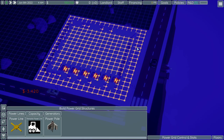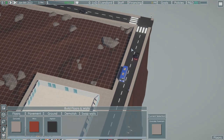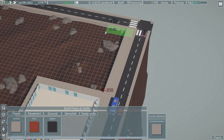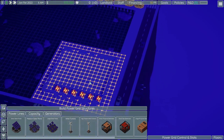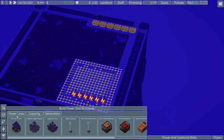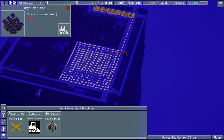We go into the electricity tab, build power grid structures, power line, and I'm going to electrify this whole area so I don't have to bother with it later. I want to put my generators far from where I'm operating, so I'll put them back here. We're using solar panels — they're more efficient than the wind turbines. To connect everything, you just need a line going from the generators to your power grid, and just like that you have power.